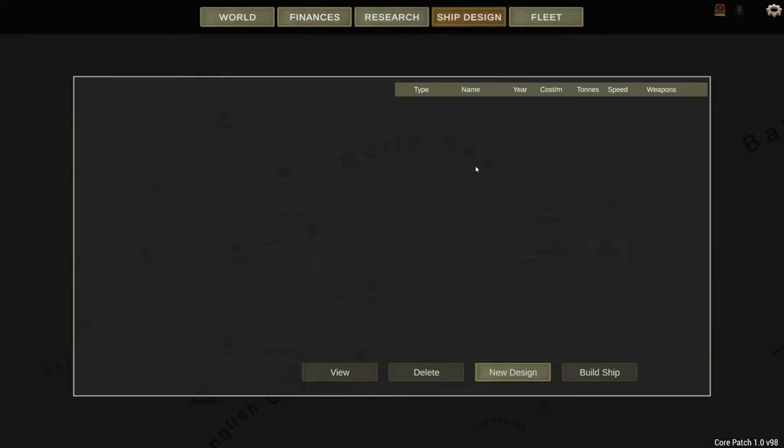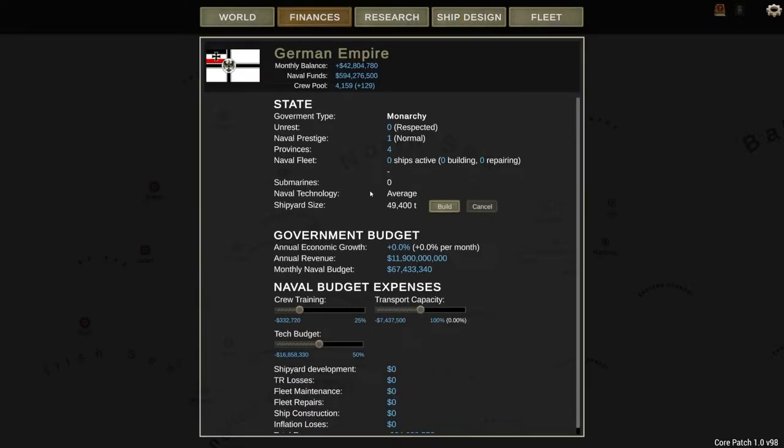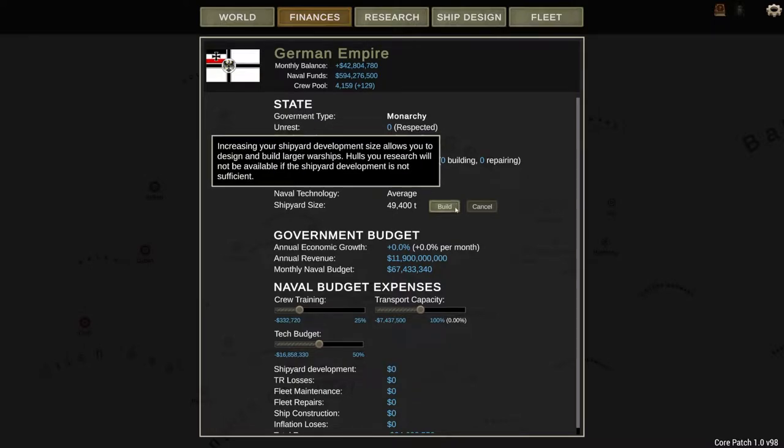With building your own fleet, you actually have to go into ship design and design your ships. Let's talk about the state here. Unrest is zero, so it's respected. Naval prestige is normal. Providence is four. We don't have a naval fleet yet. Submarine is zero. Naval technology is average. Shipyard size is 49,400 tons, so the max ship size we can build is 49,400 tonnage, regardless of what that hull configuration could otherwise accommodate — say 60,000 tons. We can only build 49,400.